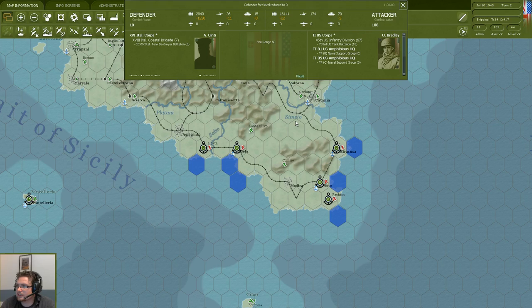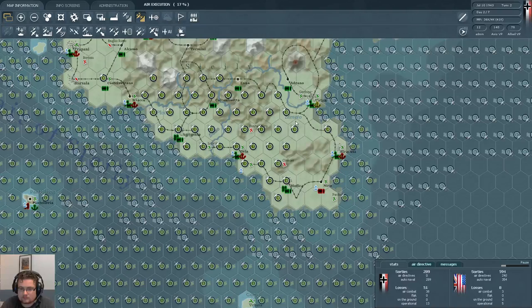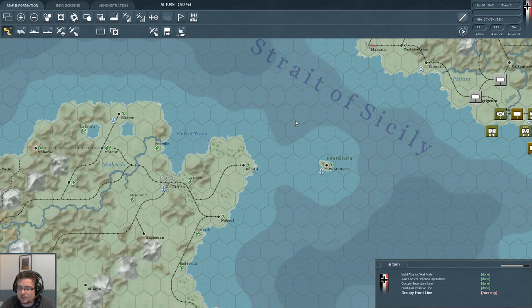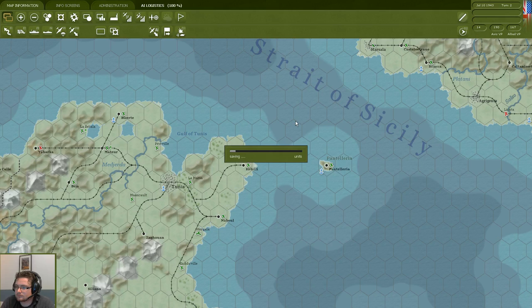A lot is happening as our units are coming on land — we're taking some losses, but overall it seems we managed to push ourselves onto the island. Here we can see the different interdiction missions, showing who has control over which sea lane, how many sorties are being carried out over the different sea hexes. This allows you to determine which regions are safe for patrol, safe for transport, and what are good places for invasion, etc.